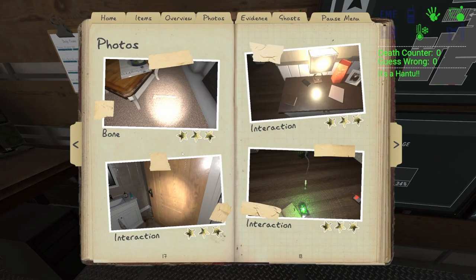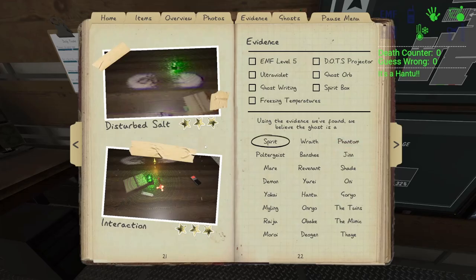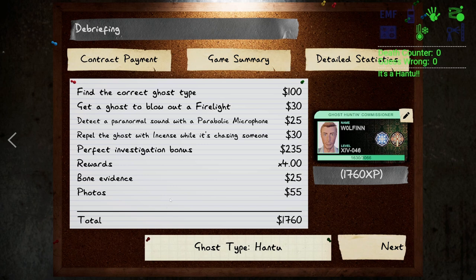So you want to get that perfect game bonus? I keep running into issues with photos, not getting the crucifix objective, or can't get the ghost to blow out a candle. Let me show you the steps I take to help me get a perfect game every single time.